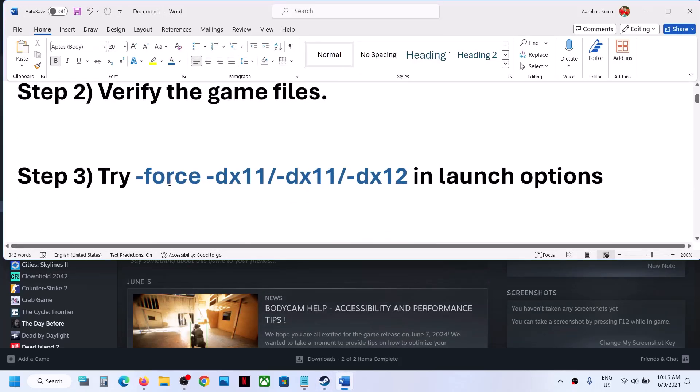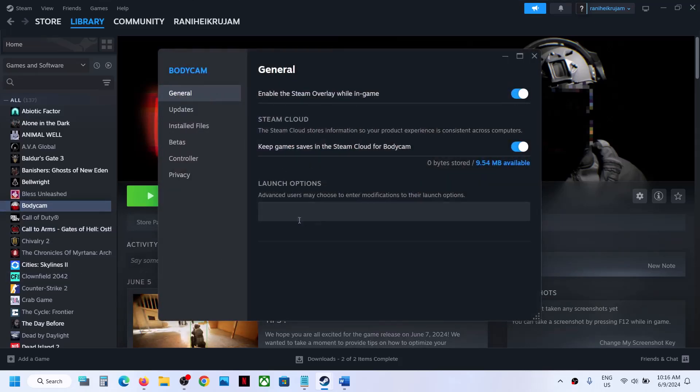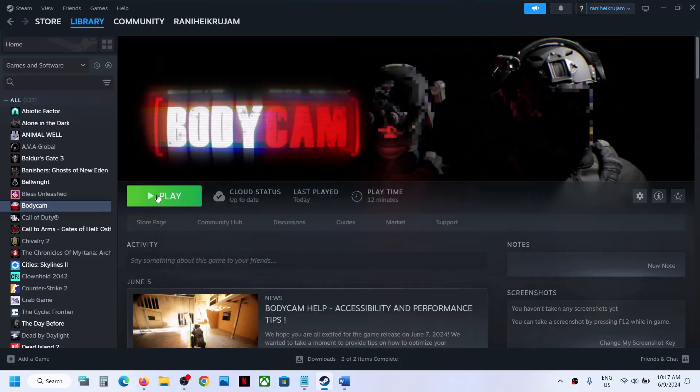The next step is to try these launch options. Go to game Properties once again — right click, Properties — and under General you can see Launch Option. In the launch option, type in -force -dx11 and then launch the game and check.